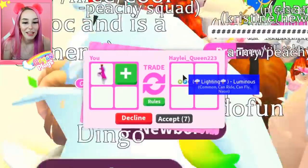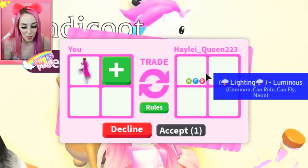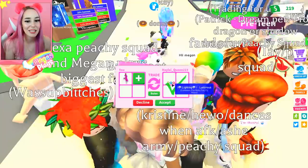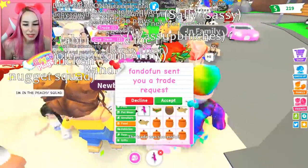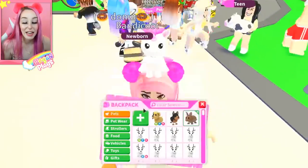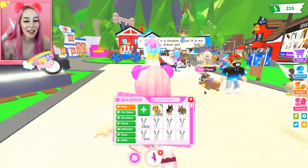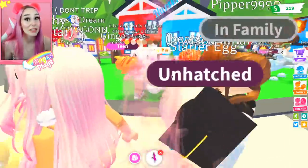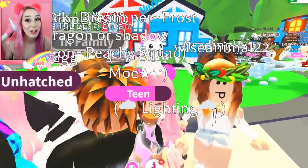A neon flyable rideable — what? Lightning? Luminous? What pet is this? What the heck, guys? It's a common pet — it's just got a flyable rideable on it. What is that? Did I get scammed? Oh, it's a cute doggy! Oh my gosh. Okay, yeah, that's pretty good. That's so cute. I was really concerned — I thought I almost got scammed. I thought it was a glitch. So let's go ahead and continue to trade another ride potion.